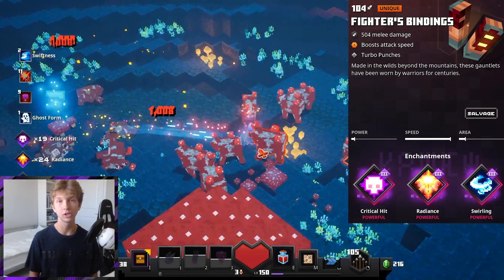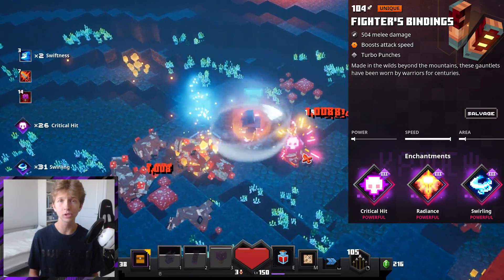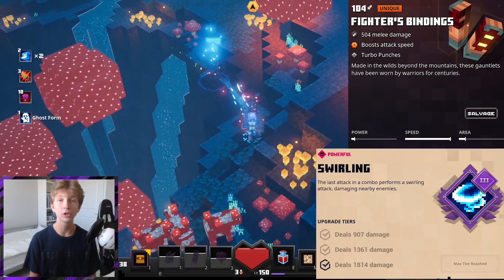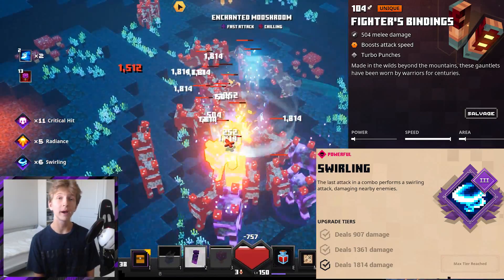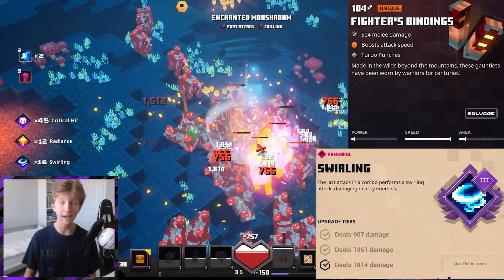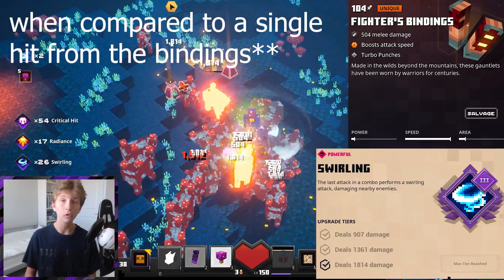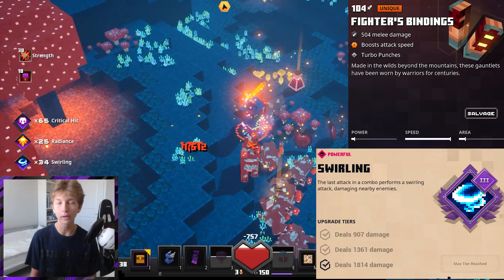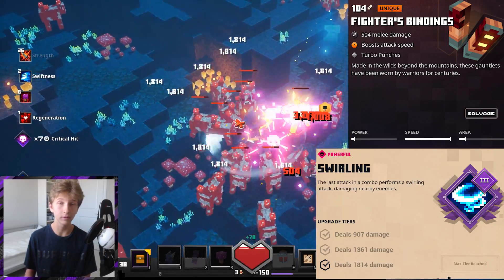The second best enchantment, which increases our AoE damage by a huge amount, is Swirling. When this activates, it deals a large amount of damage to all of the enemies around us in a circle. The Fighter's Bindings combo every third hit, and since we're attacking so much we're going to be activating this combo very often. Swirling deals over three times the damage of the Fighter's Bindings at my power level, and the damage it does does vary based on the power level of your weapon.